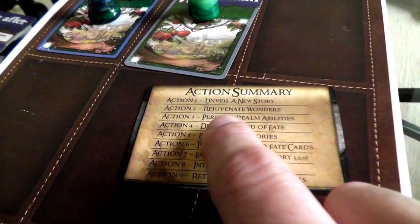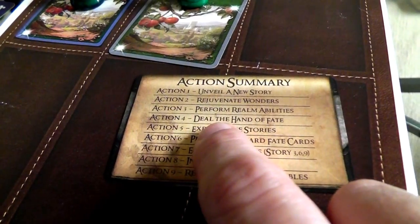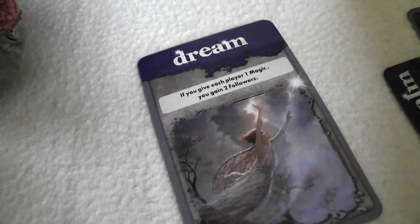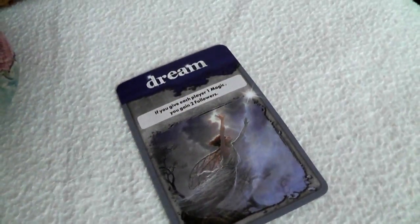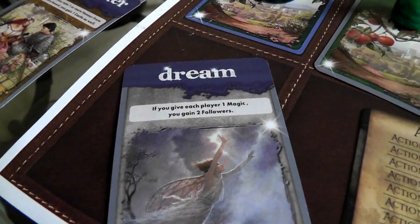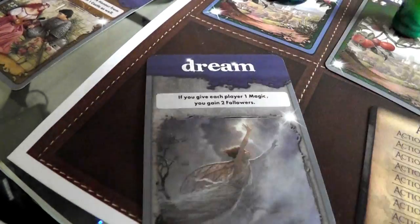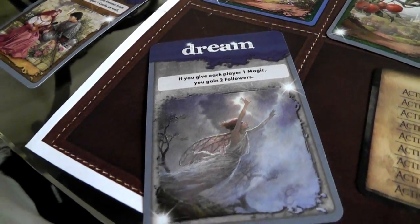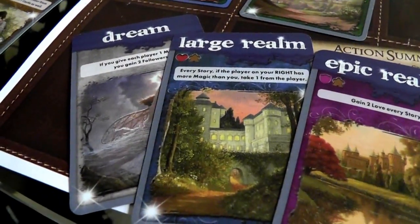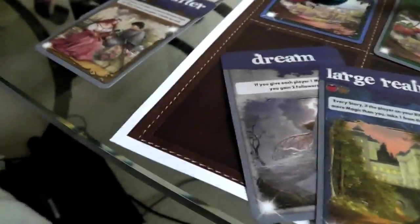Now let's reveal the third story — and this is the place where workers can start getting picked up. We've unveiled a new story, rejuvenated our wonders, performed realm abilities — nobody has one yet. Then we deal cards. I drew a dream where I give each player one magic and get two followers. In a two-player game, that's very powerful — I only have to give up one magic to get two followers. In a four-player game, I'd have to give up three. So this card has very different meaning depending on player count. I want this dream.